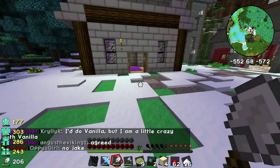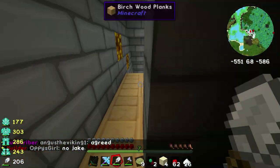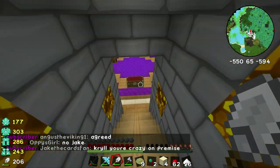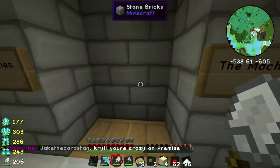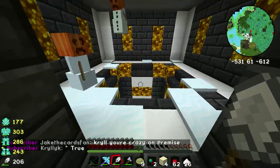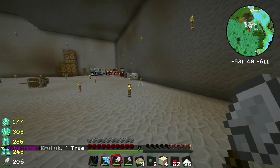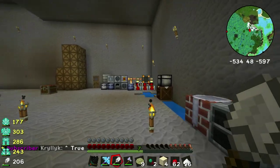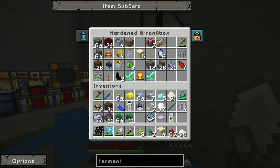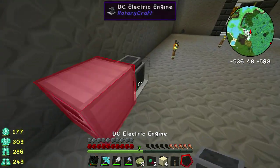Krillik's like, I do vanilla and I'm awesome. That's fine, Krillik. Making me look bad on the stream, bro. I thought we were friends. So the nice thing about this machine is it doesn't require much power at all. In fact, one DC electric engine right here can more than fuel it — it actually provides a little too much power, which is fine because we don't care. We flip that on and you can see it's getting full power.